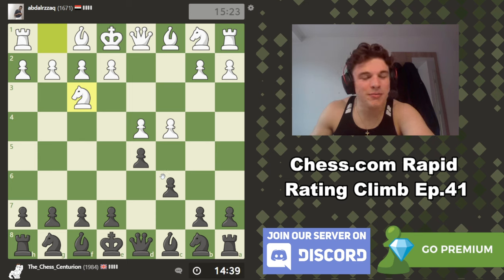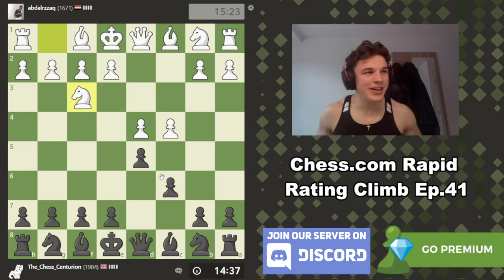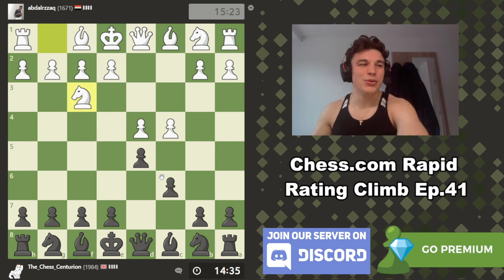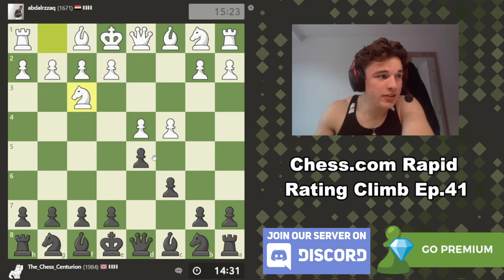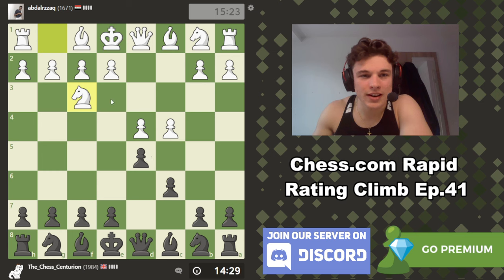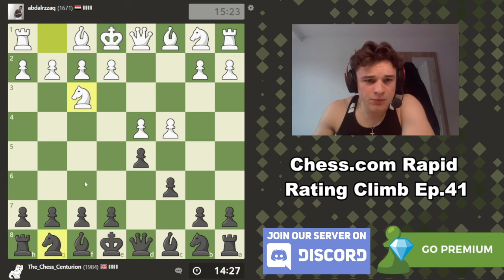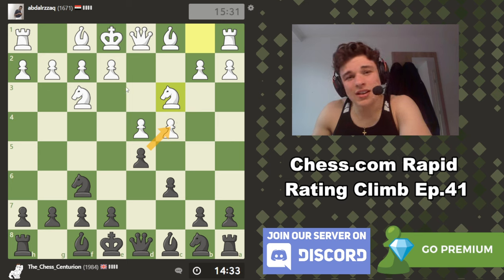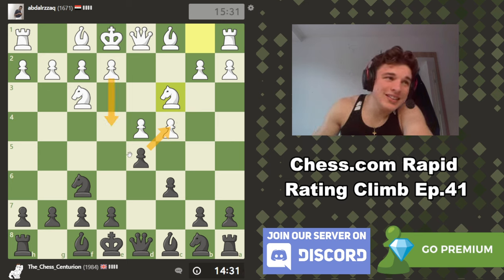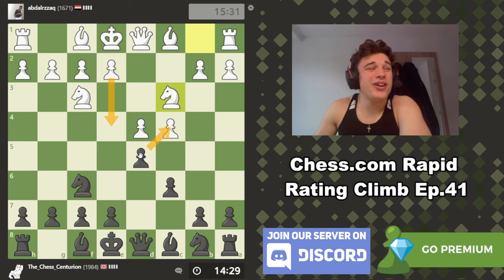Any of you who used to play FIFA back in the day will know all about flag knowledge. I'm also a massive history nerd, hence the channel name. Anyway, back to chess — Knight f3, we're going to go Knight f6, keep it nice and simple. Taking is always a move but I don't really like taking because then white can take a massive center and I don't really know the theory, so let's not go into that.